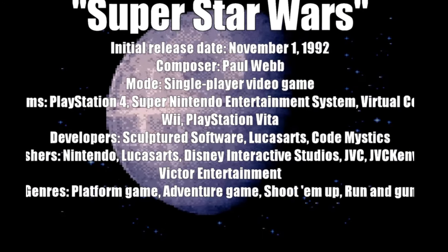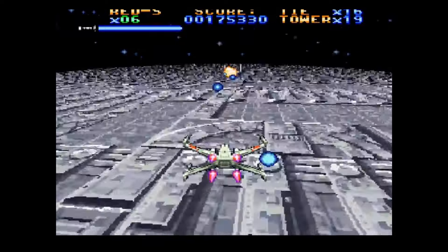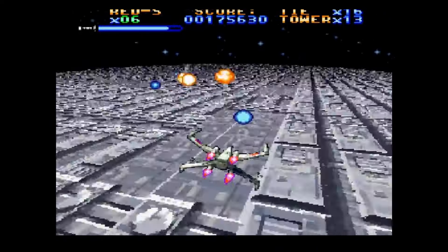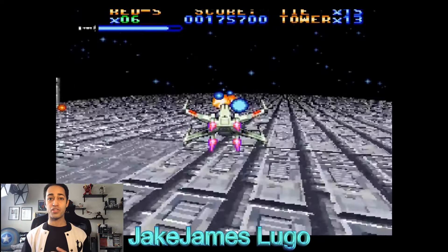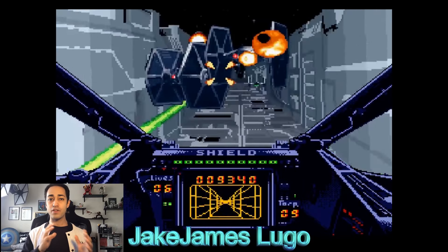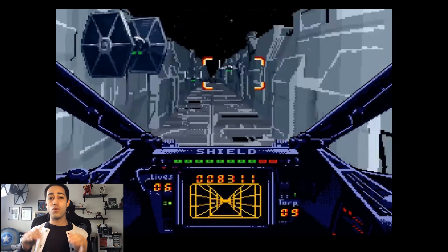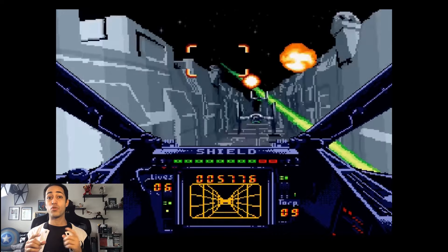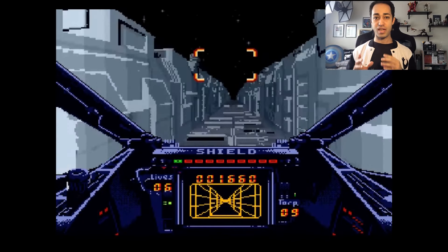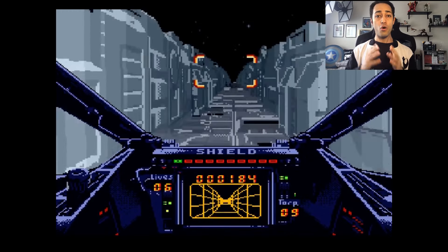Meanwhile, back on cartridge-based systems, Nintendo released Super Star Wars for the Super Nintendo. For the vehicle sequences, an impressive graphics engine was used to create an animated 3D experience, much like we had seen in other titles such as Mario Kart and F-Zero. When we finally got to Super Star Wars on the Super Nintendo, we got a couple of cool changes to the Death Star Trench Run itself. Not only did we have a segment on the actual surface of the Death Star fighting different TIE Fighters, but then you also get a first-person view where you fight TIE Fighters and face a boss fight against Darth Vader's TIE Advanced right before you reach the exhaust port. It was challenging, and for 16-bit — for kids that grew up in that era — this was an awesome way to experience the Death Star Trench Run.